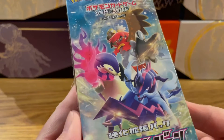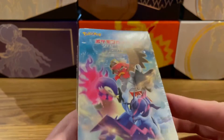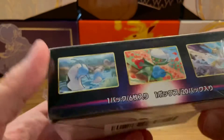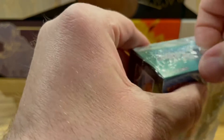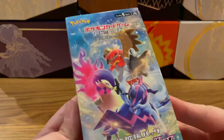Welcome back to the channel. Today we have the newest Japanese set called Pokemon Battle Region. It features all the new Hisuian starters from the Legends Arceus game, and on the side you've got Kleavor, Roserade, Overqwil, Hisuian Litten, and Noctowl. It's just a beautiful set. I'm a little late buying this because it came out quite a while ago, but these are all authentic Japanese cards.